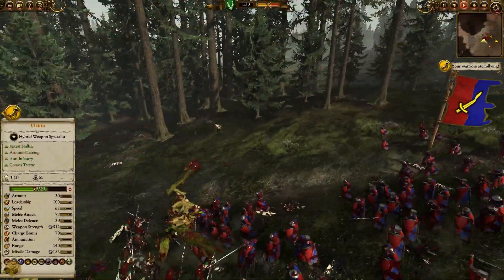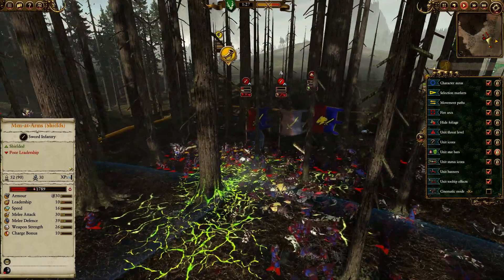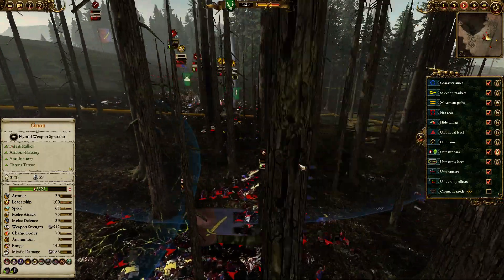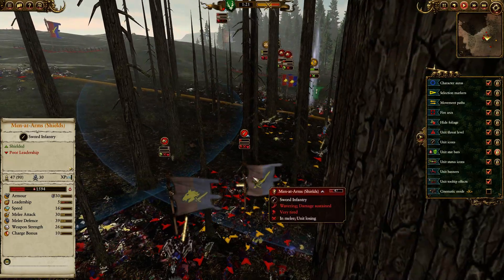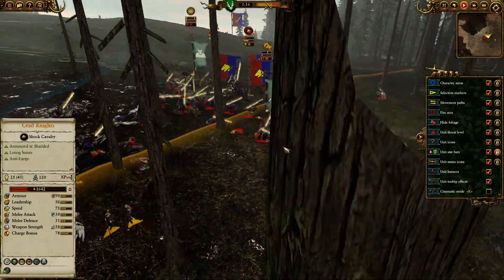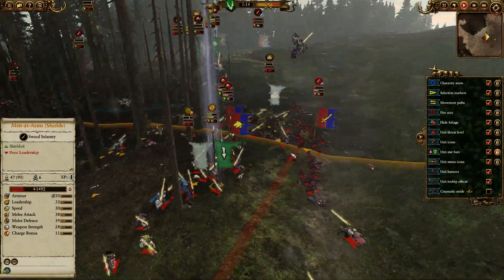Just heard a spell go off — yep, Awakening of the Woods just destroying this pocket of Men at Arms, reducing them to nothing. A very very cheap spell and apparently it's been buffed since it used to be pitiful but is now very good indeed.